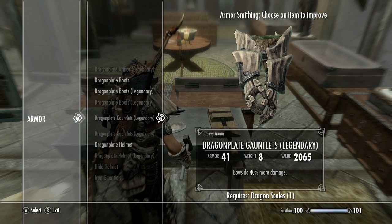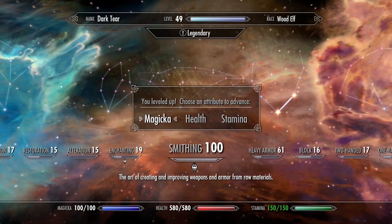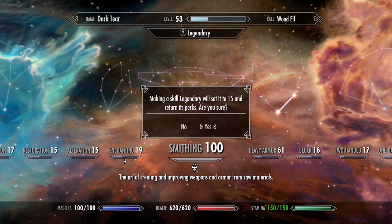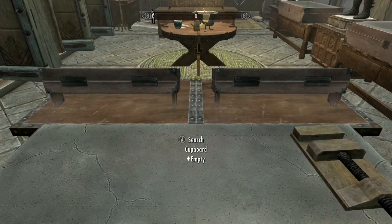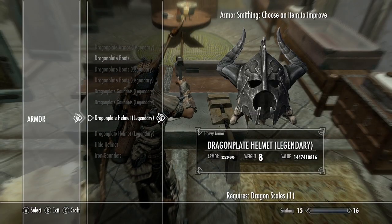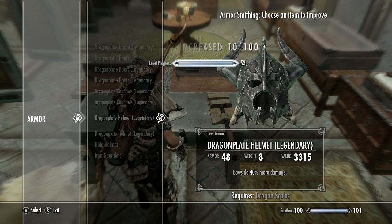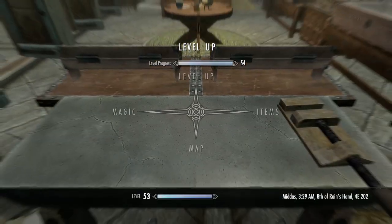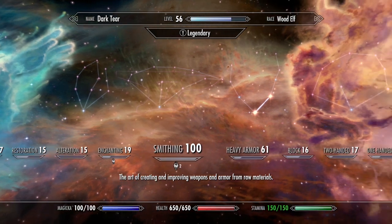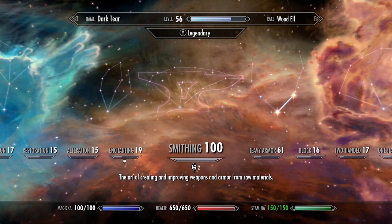Making the smithing skill legendary again and then crafting another dragon plate helmet to reset and level back up to 100 again. That's a quick and easy way to power level yourself. Checking my player level now - this is a way to power level and essentially break the game.